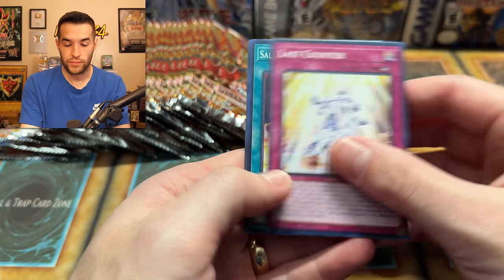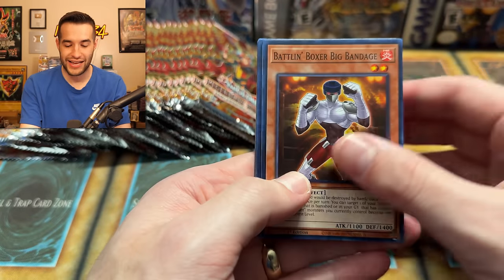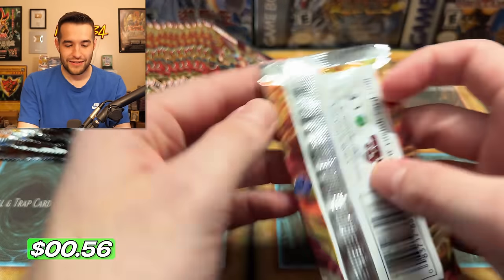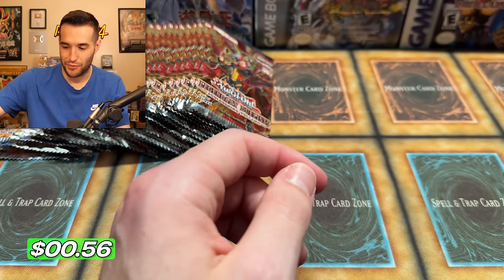Now let's get back to the new set. Volcanic Doomfire — I'm not going to get that one wrong this time. It is not the Doomfire Dragon. Volcanic Doomfire, baby. Moisturcritical's favorite card — he loved it. Well, I blew that out of proportion, but he did think that card sucked. It was really funny.